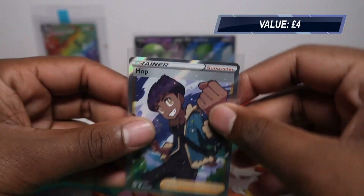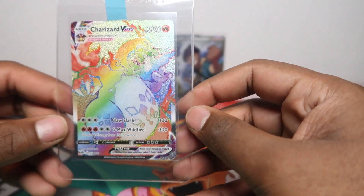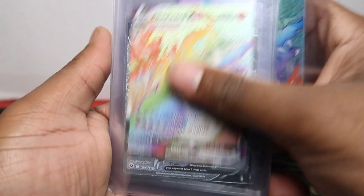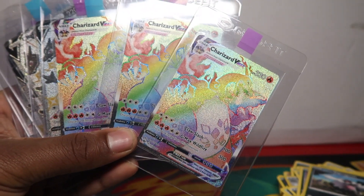So we got two full arts, one V — that's a 50% hit ratio across eight packs, which is incredible. Plus the Charizard, making this probably the most epic small opening of the day. Let me show the updated Charizard count: we now have three rainbow Charizards — today's one is really minty fresh — and six shiny Charizards, pulling two today and yesterday.